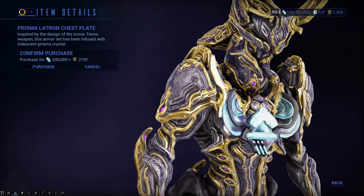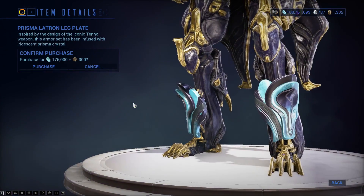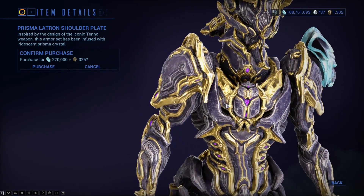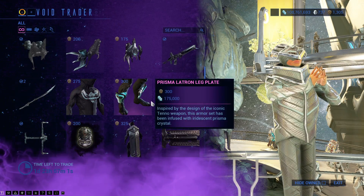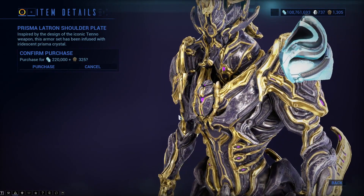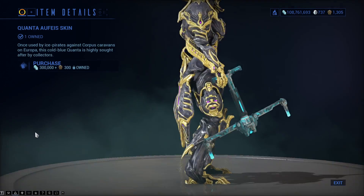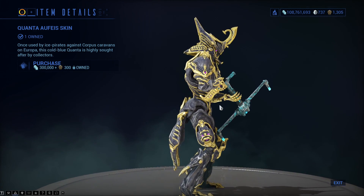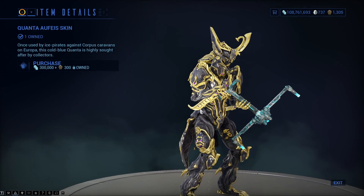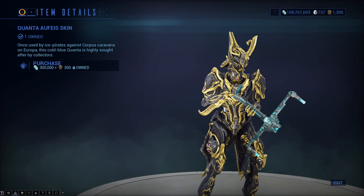There is the Prisma Latron Chest Plate, the Prisma Latron Leg Plate, and the Prisma Latron Shoulder Plate — comes with both shoulder plates, not just one, even though it's actually showing just one. There is the Quanta Orpheus Skin, which is just the skin for the Quanta and can go on the Quanta Vandal.